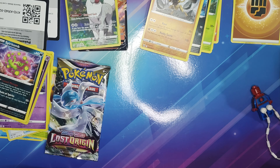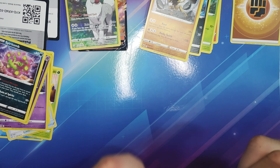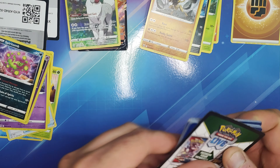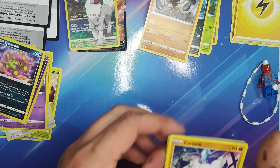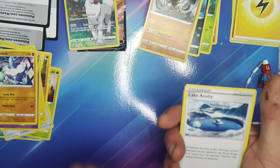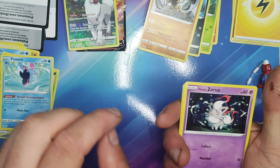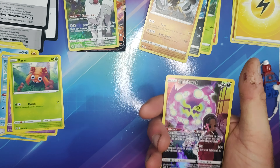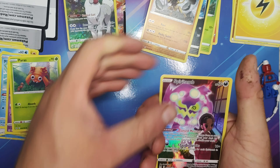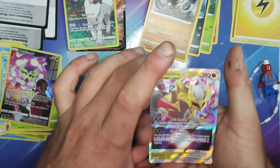There's only one more left. Let's go for the last pack of Lost Origin then. We've got our Code Card. We've got Energy, Carbink, Lake Acuity, Paragon 2, Ducklet — I like Ducklet — Blipug, Finion, Zorua, Paras. Very nice, that is rare — Spiritomb, that is a very, very nice card and that is rare. I think we've got something pretty awesome down there — a Giratana V-Star! We have got very lucky.